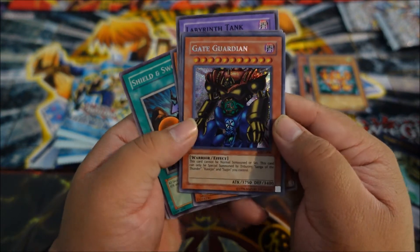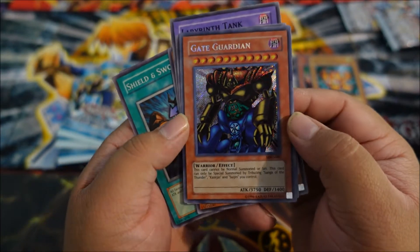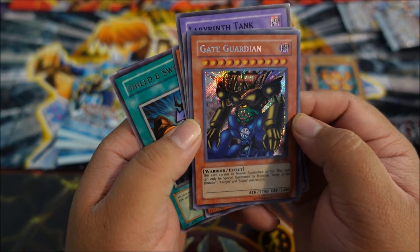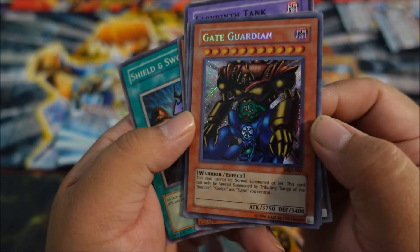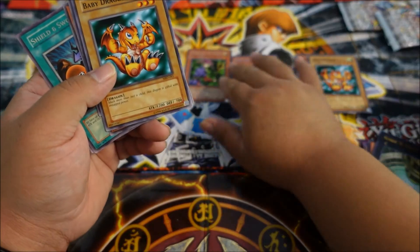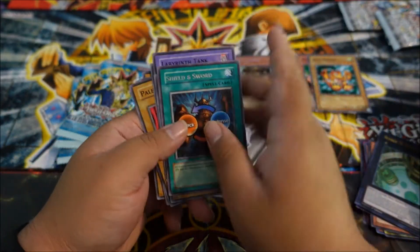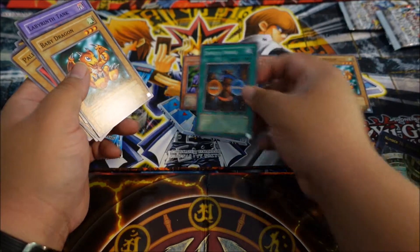We got a Gate Guardian! That is sweet — secret rare. Not a first edition, unfortunately, but still that is nice to see. Oh my goodness, you guys, that is beautiful. Not bad at all. Target's doing pretty well, actually. And then we got our Rare Sword and Shield — not bad.